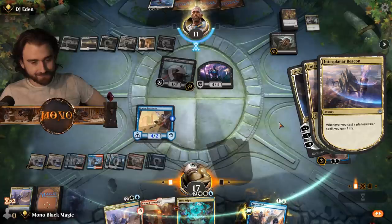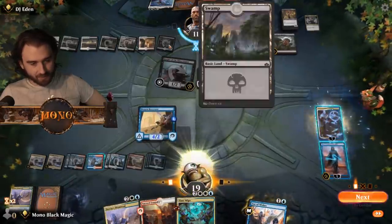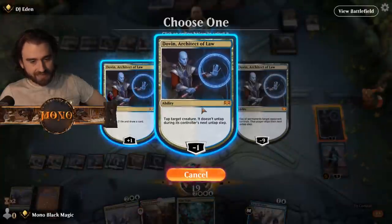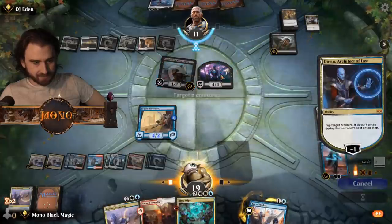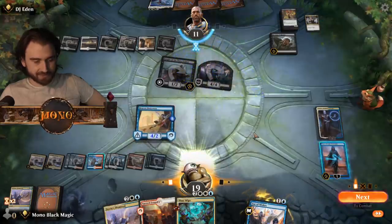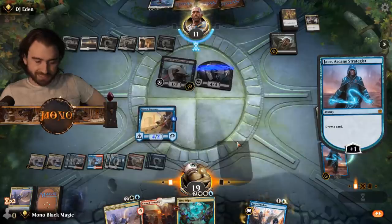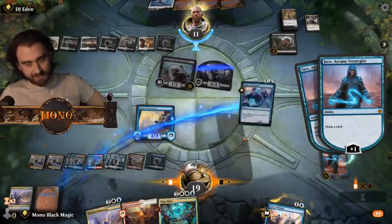Bum bum bum bum. Now I tapped this down because if he wants to use this he has to play a gazillion manas. An absolute gazillion manas. And let's see, draw a card — I could kill Jace, then I guess, but we can just find Jace and cat so it doesn't matter.